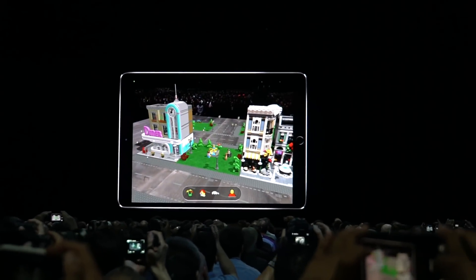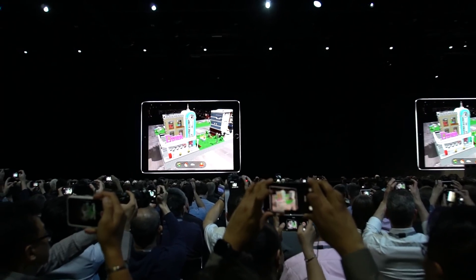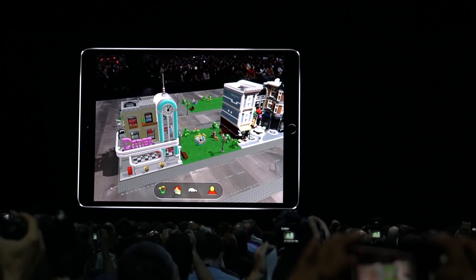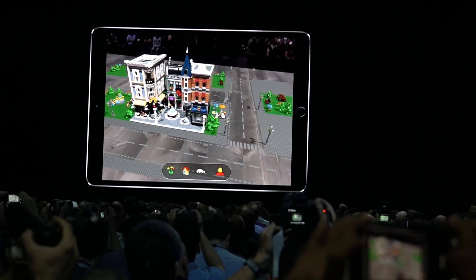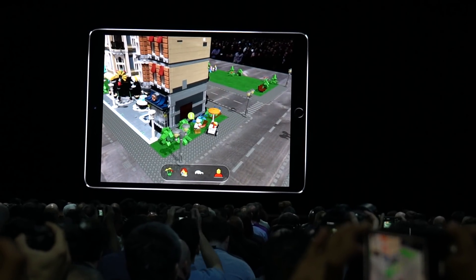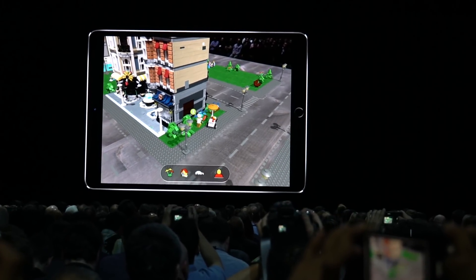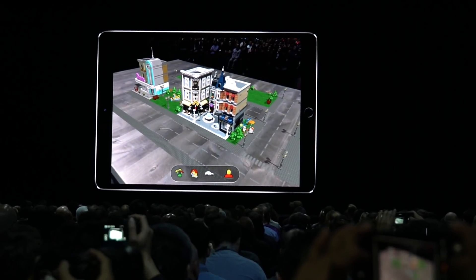Just look at all of those rich details we can now bring into our sets. Because when we combine physical and digital together like this, it really opens up those creative play possibilities. And there's so much to do here. If you see these icons above people and objects, there are all their missions and stories that we can explore. And with a world as rich and as immersive as this, who wouldn't want to play?